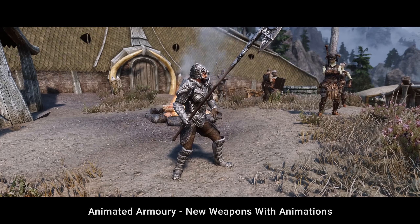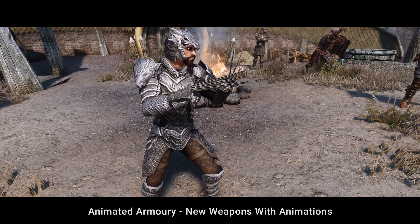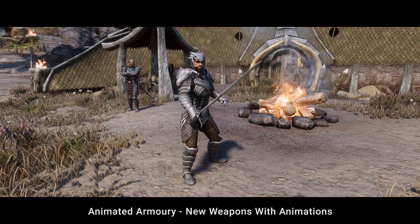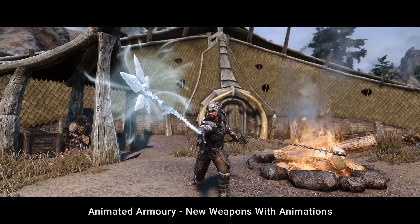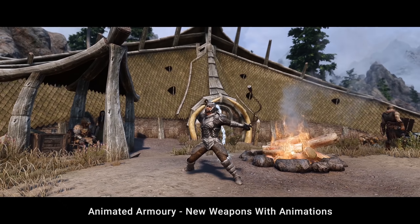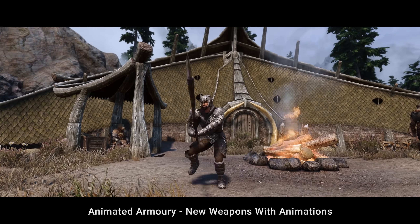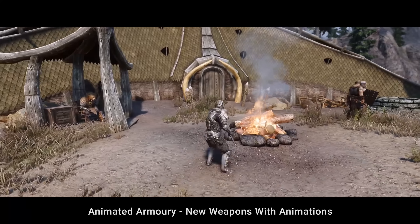For the weapons, there is no better option than Animated Armory. It adds brand new weapon types to the game with realistic lore-friendly models. Those weapons are pikes, halberds, quarter staves, rapiers, and even claws and whips. What's best about this mod, though, is it also adds brand new animations and idles for all these weapons. So halberds will act like halberds and not just like battle axes with a different model. Whips will have animated lashing strikes and so on. This mod also adds items to the leveled lists, so you will see enemies using new weapons too, as well as be able to find and buy them.